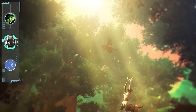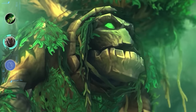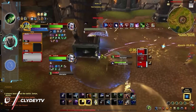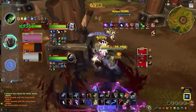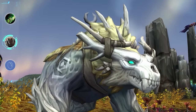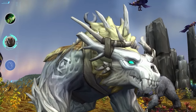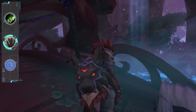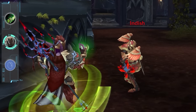Druids are shape-shifting hippies who take on the form of various creatures — and a tree, I guess — to perform any possible role you can think of. This hybrid theme lies at the core of the class. Each form is associated with a role, and PvP allows the druid to take advantage of whatever form may be necessary. As a simple example, a druid under heavy assault can shift into bear form, increasing their durability significantly. Mastering a druid is kind of like mastering the Swiss Army Knife — it's gonna prepare you for absolutely anything. It also helps that Cyclone is, well, outrageously overpowered.